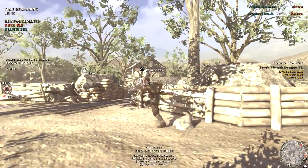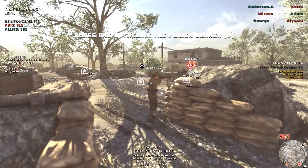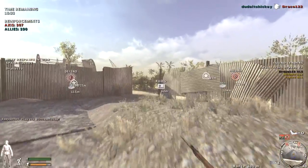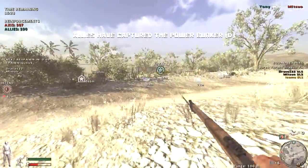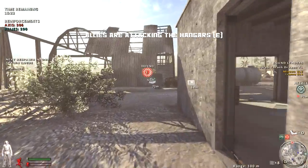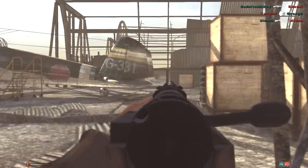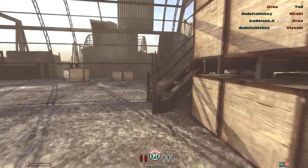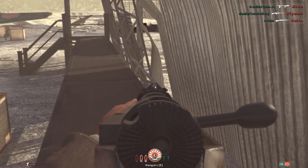I'm gonna try to get into one of the objectives and hold it. Alright, I'm gonna change my role. I'm actually trying to get over to D, or E. I'm actually gonna do the light mortar, see what that's like — it would be helpful right now, if it would let me spawn. I'm probably gonna lose anyway before I can even get back into the game.